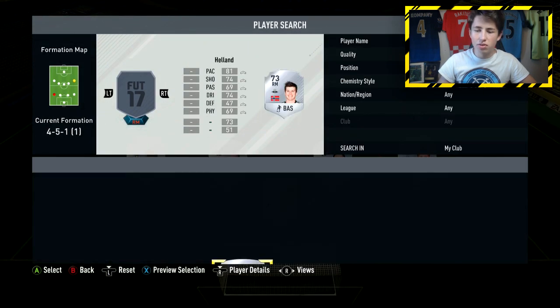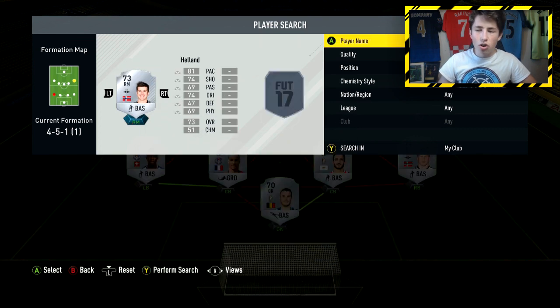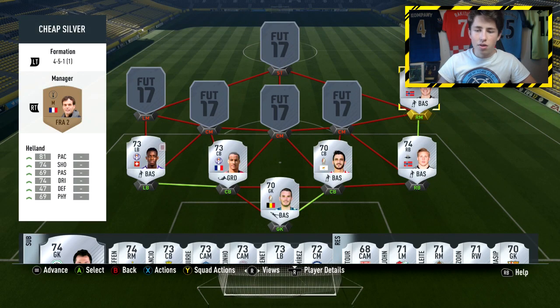Moving into the midfield, in the right-mid position we're going with Helland — one of the best silver cards on this game, and probably the best right-mid you can get for a silver team. He's got 81 pace, 74 shooting, 74 dribbling, 69 passing, and also 4-star skill moves. He'll only cost you around 2,000 coins, so an absolute bargain — I would definitely recommend him as one of the best silver players on this game.